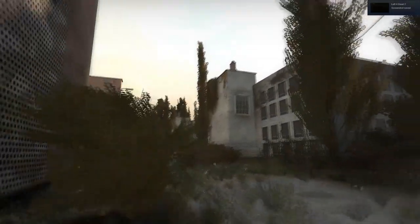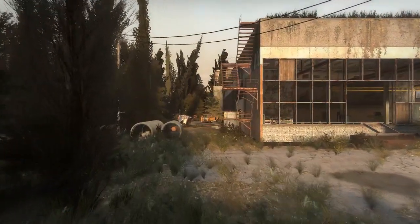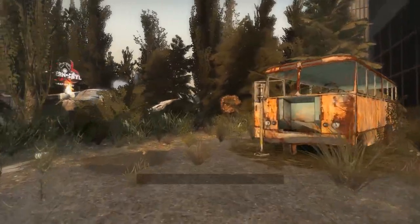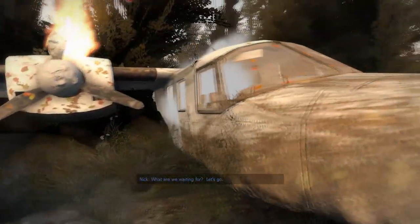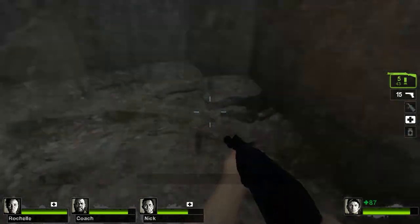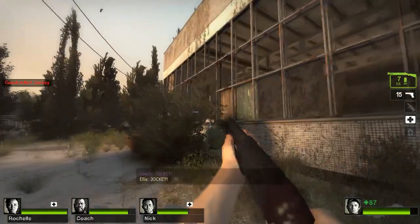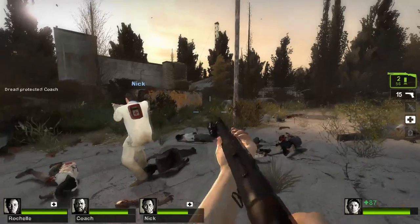Holy fucking shit. Sometimes you'll come across a custom map that blows you away so hard your immersion is practically immeasurable. Chernobyl Chapter 1 by Campion, Ben, Progsis, and others is exactly that kind of mod. The survivors bribe a helicopter pilot to fly them out into the Siberian wastes, as it's rumored that permafrost conditions prevent the spread of the virus. However, the chopper crashes and now the survivors must fight their way through the hordes of zombies inhabiting the ruins of Chernobyl on their way to Sanctuary. That may be one of the best companion stories to a zombie campaign I have ever heard.